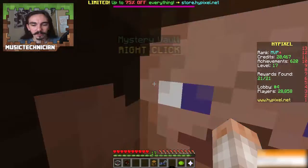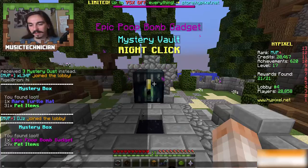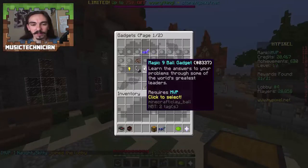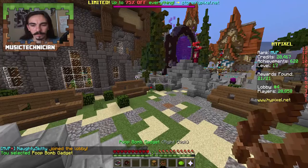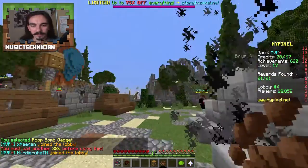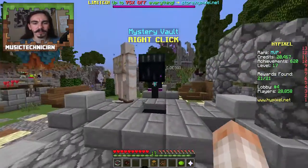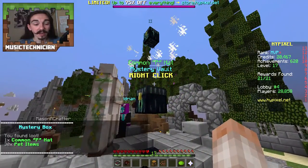Another one-star box, let's open this. We get an epic poop bomb gadget! Does that mean I can fire poop at people? Yes, it does. This one has lots of lettered hats in here. Let's go around the side a little bit — there's an iron golem in the way. We get a common P hat, so we kind of knew we'd get a common item.